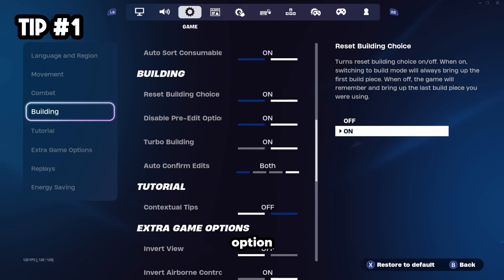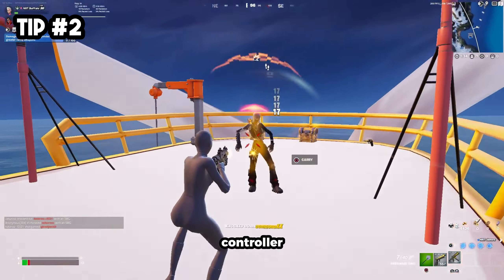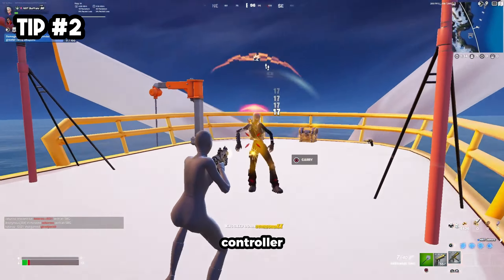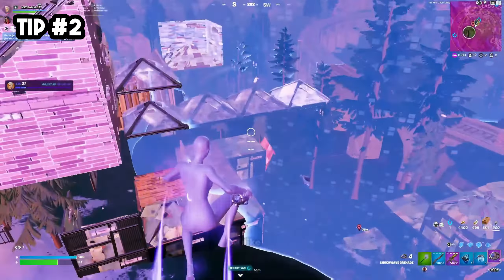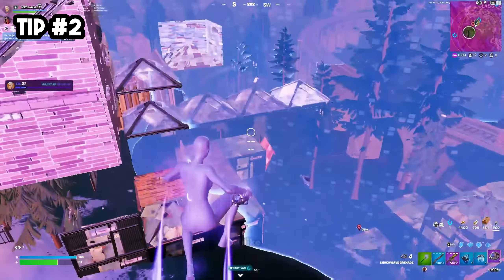The second setting change is to learn to use the bumpers on your controller for selecting. I highly recommend this if you don't have a custom controller with mouse click triggers or trigger stoppers, mainly because the bumpers bottom out faster than the triggers on both Xbox and PlayStation controllers. This makes it significantly easier to perform triple edits. The third setting change is to make sure the disable pre-edit option button is disabled. This gives extra edit delay on controller, and you'd much rather learn how to perfectly time your edits to improve naturally.